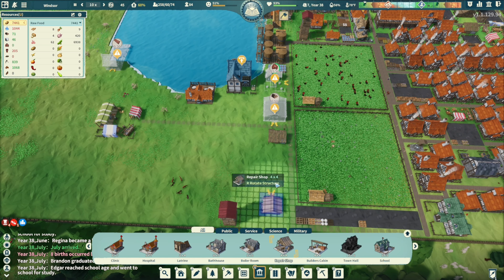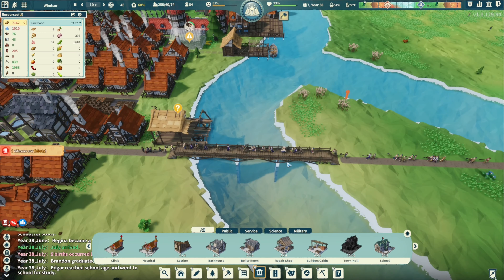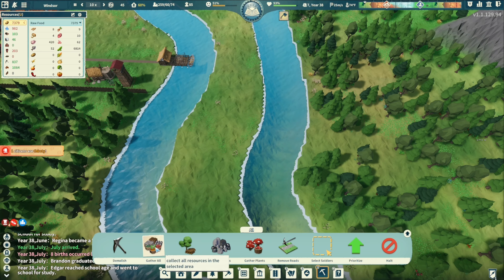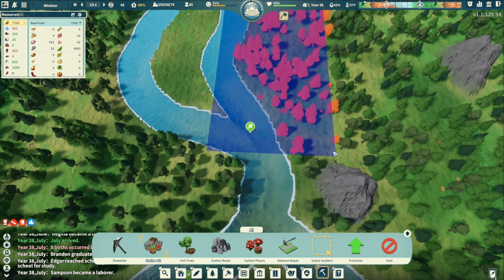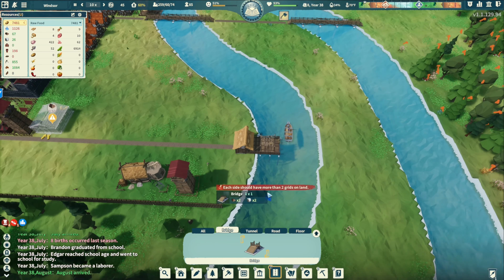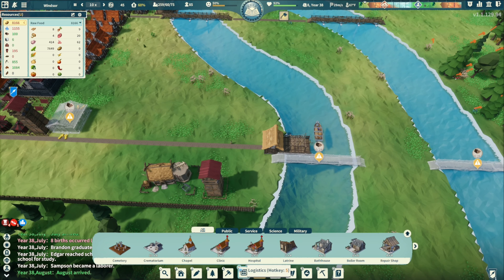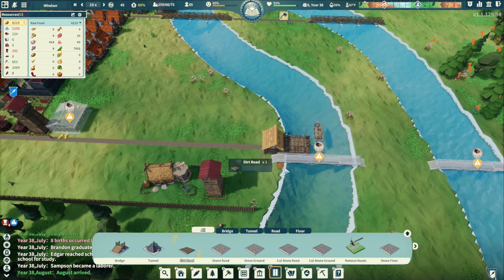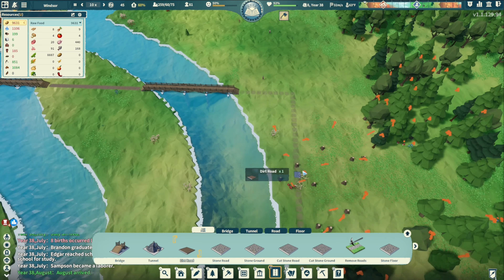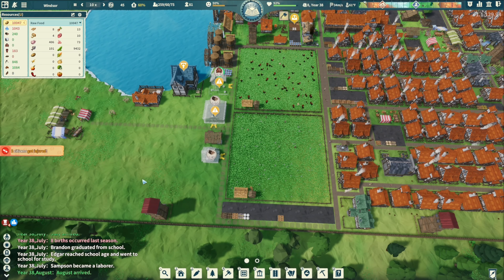Repair shop - a builder's cabin here. Let's get another repair shop here. Trees - I feel like they cut all the trees down and we don't see any influx of trees. Another thing I want to do is get a bridge - get the bridge to here, then we could just throw some road down. Come across there. Start building - four years until the next bandit camp attack.